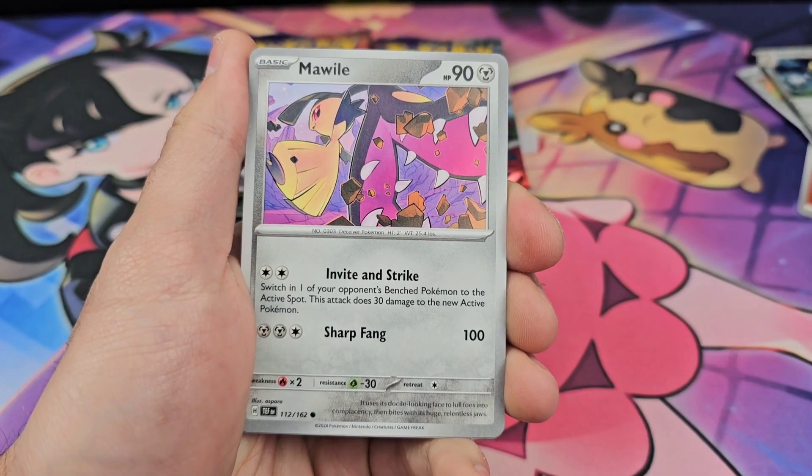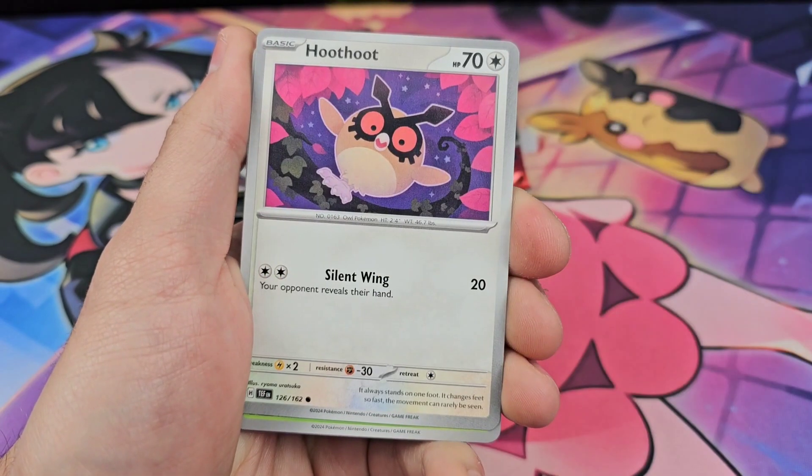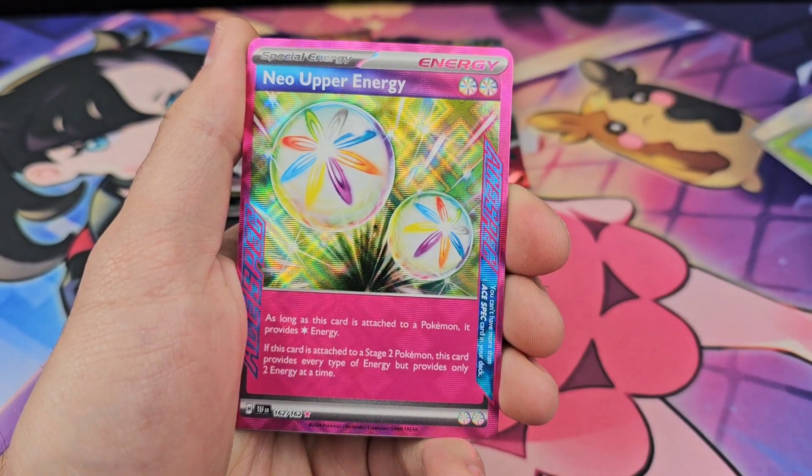Water Energy, Mawal, Metatite, Turtinator, Hoothoot, Rose Raid, Excadrill, Caldeo.